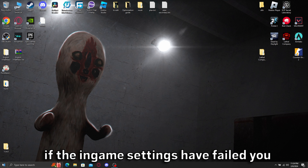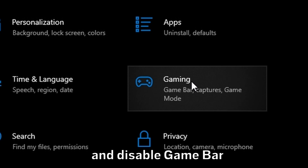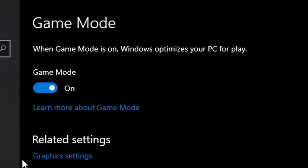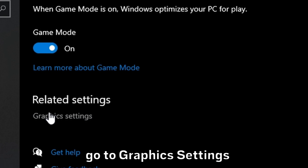Disable the facility lights if all else fails. Also, please disable head bobbing and explosion screen shake if you love your parents. If the in-game settings have failed you, there's still more you can do.